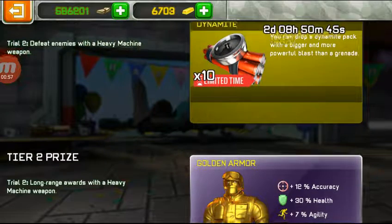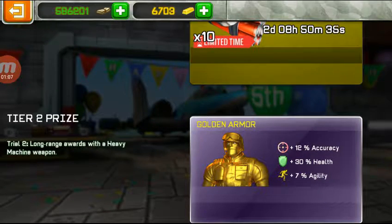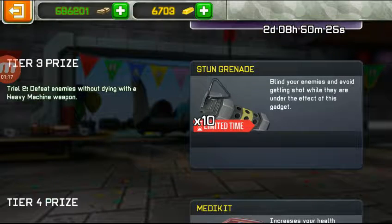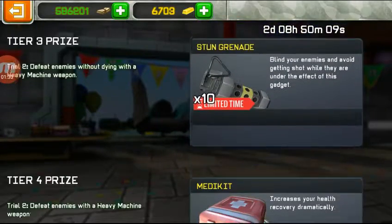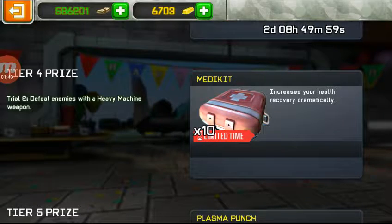Defeat enemies with Heavy Machine Gun. Long range kills with a Heavy Machine Gun weapon. You will skip it if you have done Trial 1. Defeat enemies without dying with a Heavy Machine Gun. I don't know how many enemies there are without dying - my friend did it for me, so I didn't have to do anything.